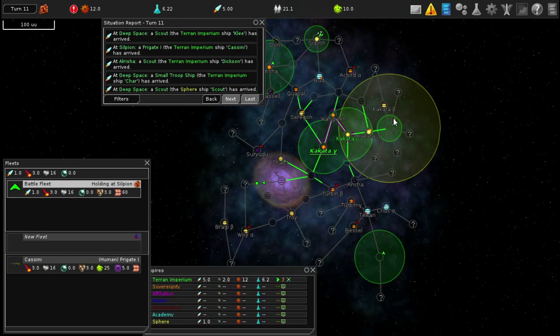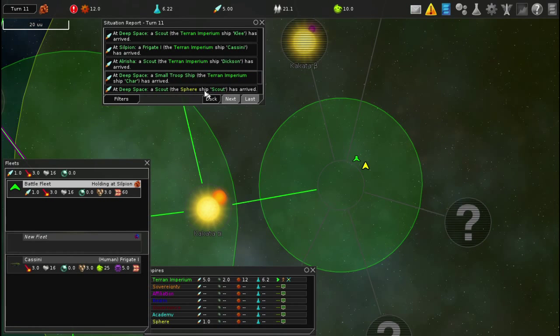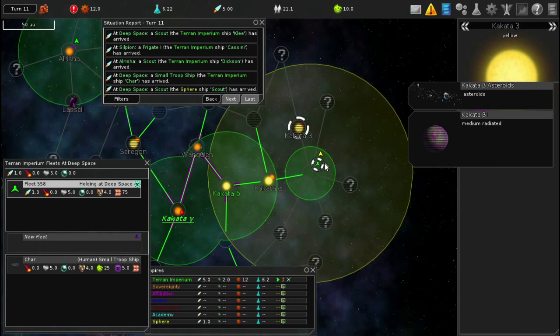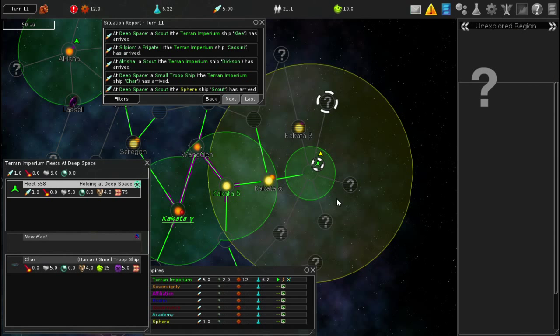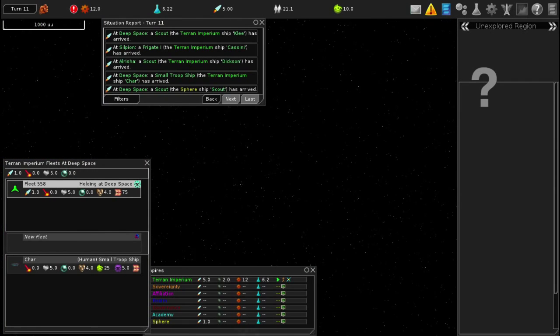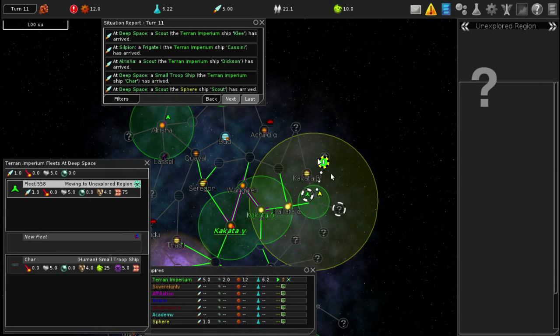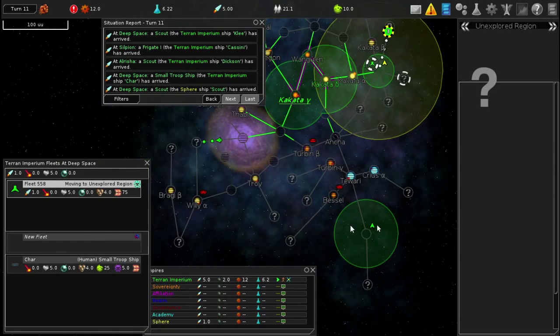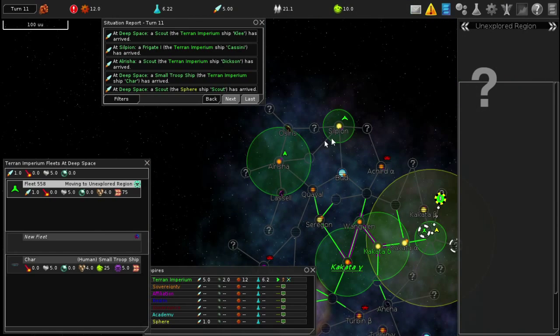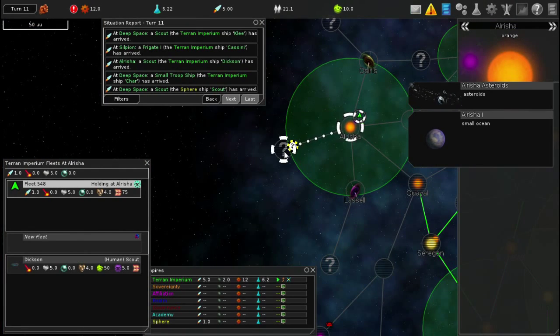Whoa - I found the Sphere! I found the Sphere people! A Scout arrived near the Sphere ship. They're a foreign fleet holding at deep space. He must have come from one of two directions. I'll play the odds - there's not much in one direction but a lot in the other, so I'll say he came from the more populated direction. Anybody who knows math is probably thinking I'm an idiot, but I do what I can.